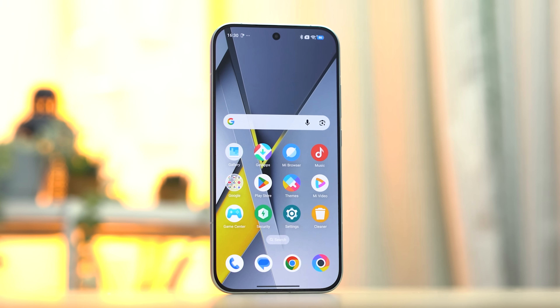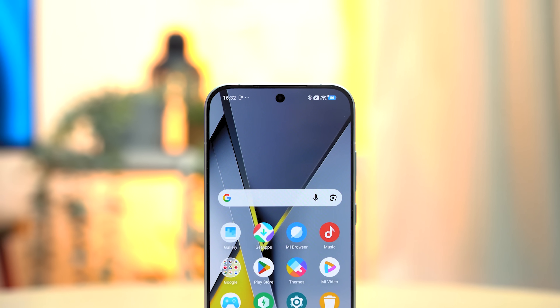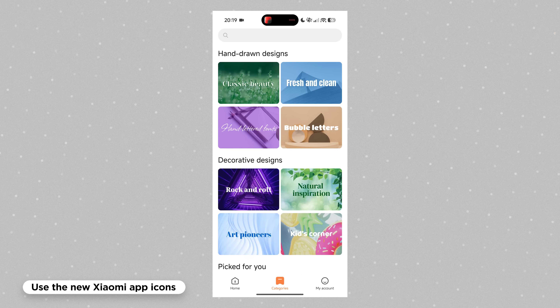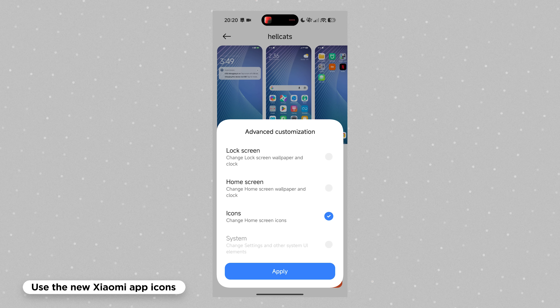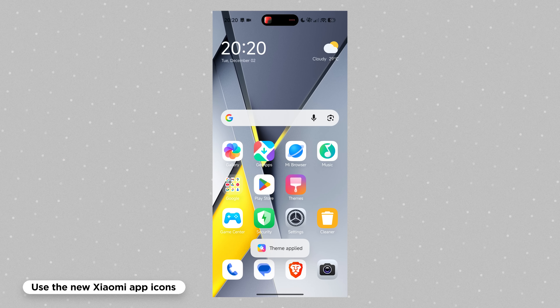Going back to the home screen and those outdated-looking Poco Launcher app icons, there's a quick fix: an icon pack. There's a theme called Hellcats which you can search for in-app, and it uses the new Xiaomi app icons. Simply open Themes, tap on Categories, search 'Hellcats' in the search bar, tap Download, tap Customize, and uncheck everything except Icons. You now have the updated app icons — the only difference is that you don't get the app closing animations.